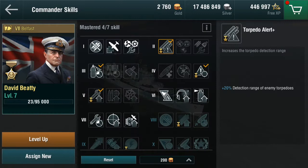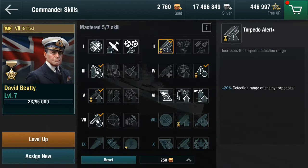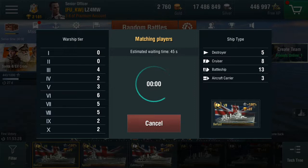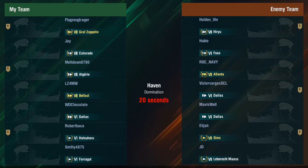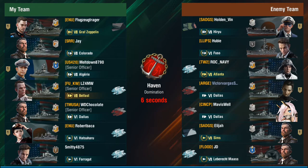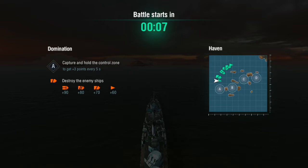We'll swap over to the Belfast. Now here's an important downside: because this repair kit recovers so much health, you wait so much longer before you use it - it's actually possible to get to the end of the game and still be on cooldown when you need it, making this cooldown reduction essential. Here we go in the Belfast with our winter camouflage. We have the Graf Zeppelin on our side again, maybe the same guy. It's a six and seven, with a Lebermascht on the other side. The Haven map - and I hate the Haven map, I'm no good on it.